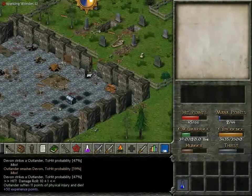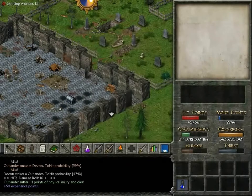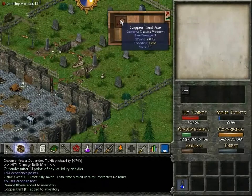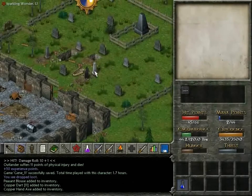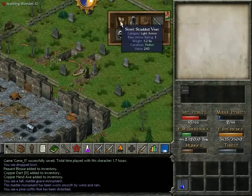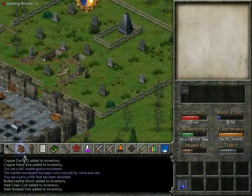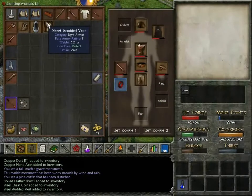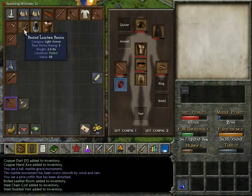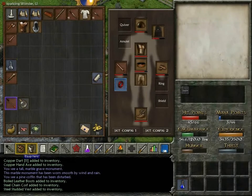We are getting really close to gaining a level. Before we continue, I am going to save. We got a blouse, some darts, and an axe. The marble monument has been worn smooth by wind and rain. Some nice gear — steel studded vest, that is much better than what we have. And some boots. I would use the helm, but I am not proficient with heavy armor, so I would be taking penalties.